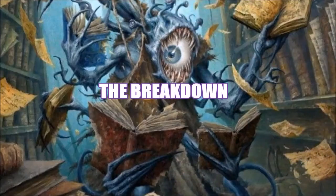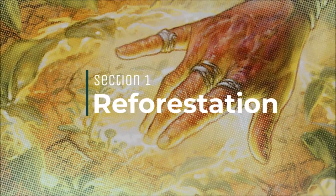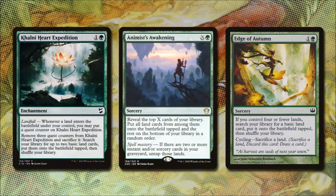Now onto the breakdown. Let's start with the ramp that will help us build our army — Reforestation. First we have Kalani Heart Expedition, an enchantment that costs 1 and a green. It has landfall: whenever a land enters the battlefield under our control, we put a quest counter on it. If we remove three quest counters from it and sacrifice it, we search our library for two basic land cards and put them onto the battlefield tapped.